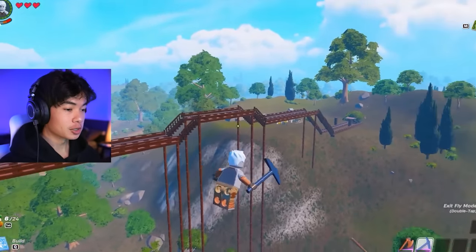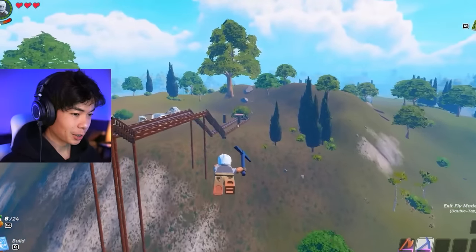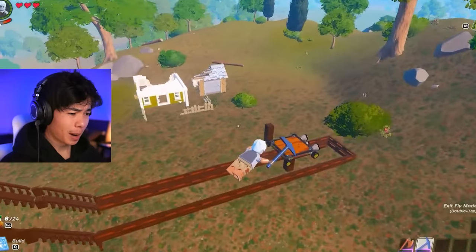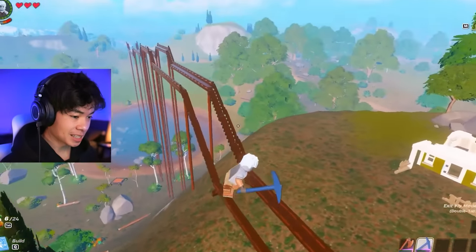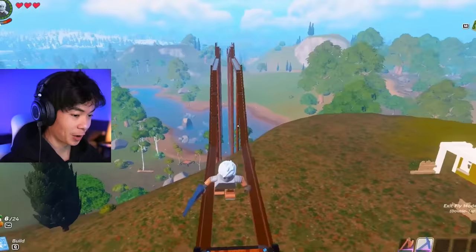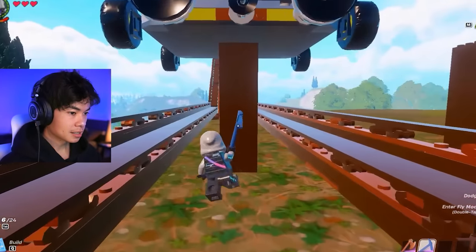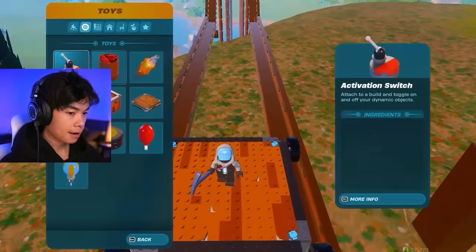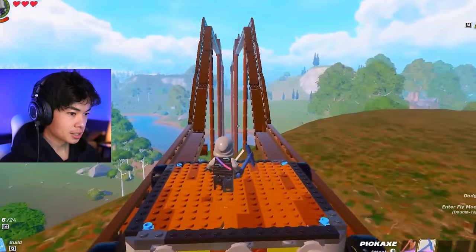This right here might be the first ever rollercoaster made in LEGO Fortnite. It looks kind of crazy, but there might be some safety concerns with this one. Let's see him actually ride it because this will be very interesting. Okay, here he goes — it looks like he's going to ride it. He's got to break the foundation it's on and get onto the dynamic platform, putting the switch down and he pushes it.